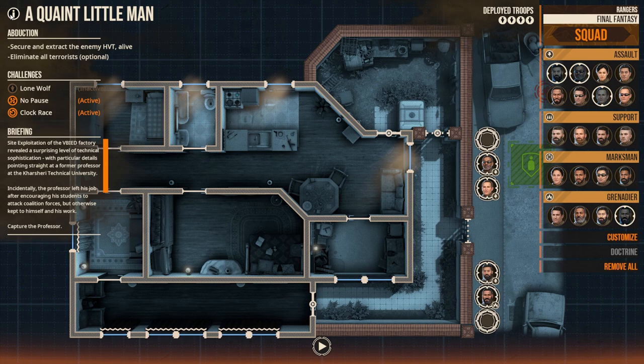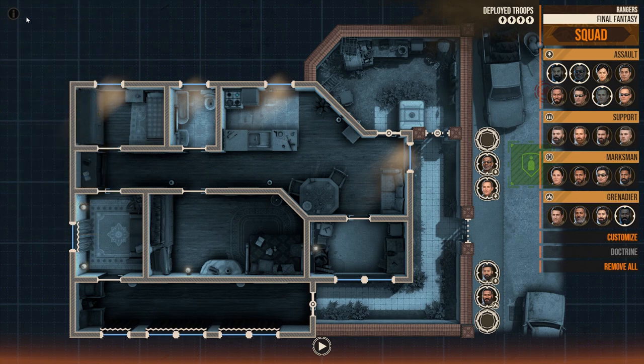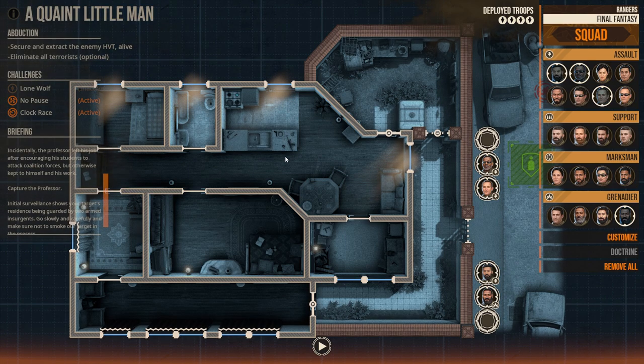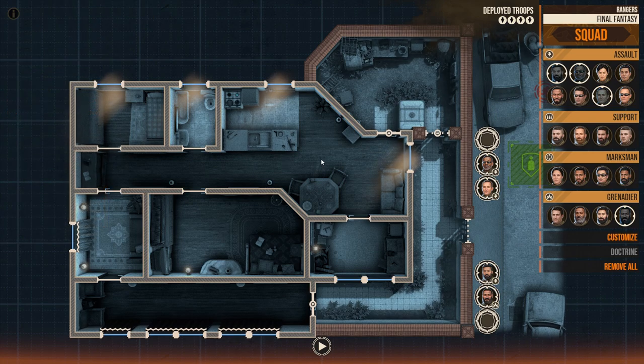This mission is about securing and extracting an enemy HVT — a high-value target — alive. So we don't kill him, but we need to get rid of all the terrorists inside this particular compound. This is a smaller scale mission compared to the last one, but it's going to be pretty difficult because all of this is one building.